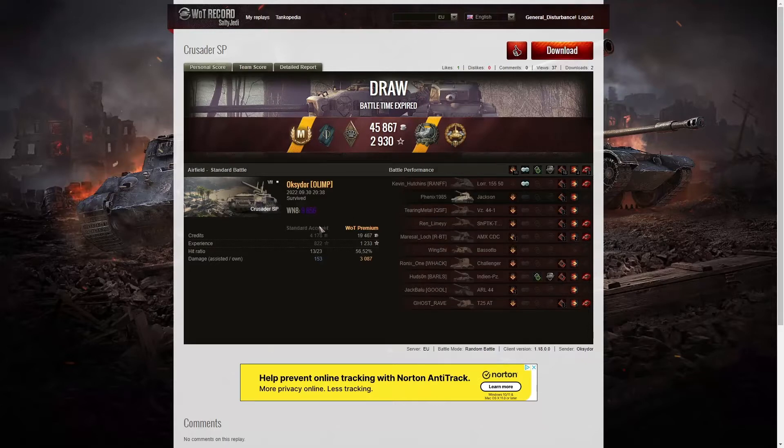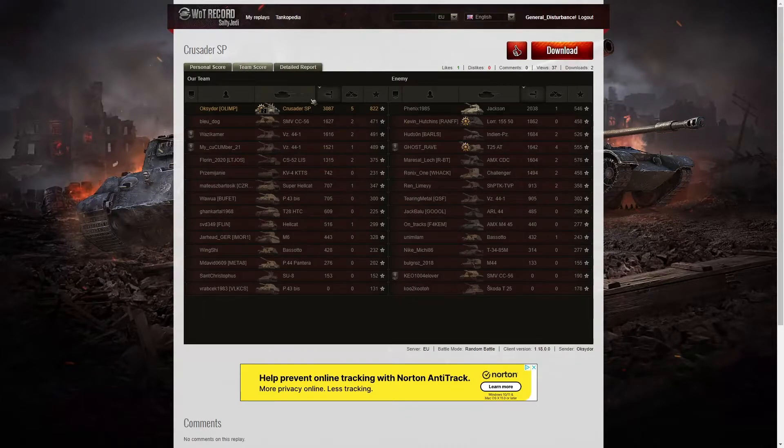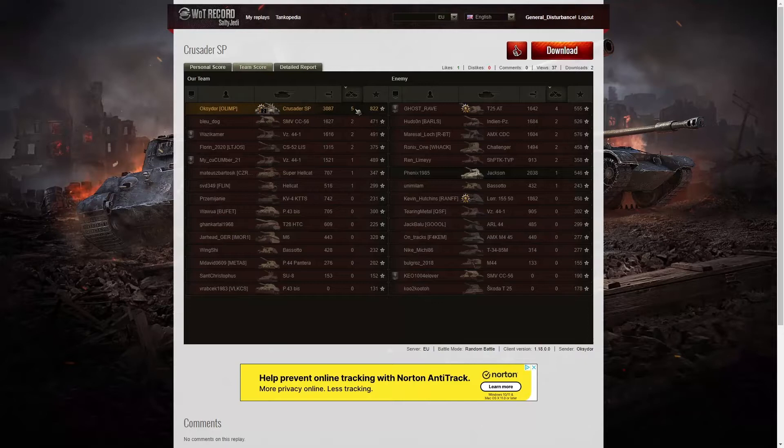He had some epic shots in that game — 9,856 personal rating score, a very high score indeed. Looking at the team score: 3,087 hit points, nobody got over 3,000 but Oxidor. The next highest was the Jackson he was up against with 2,038. The third highest damage went to their Lorraine 15550, who made a cataclysmically bad error crossing Temple Mount in full view of Oxidor. He got a Confederate in that game as well. When it came to kills, Oxidor got 5, the T25AT got 4, then 2 kills for a number of tanks.